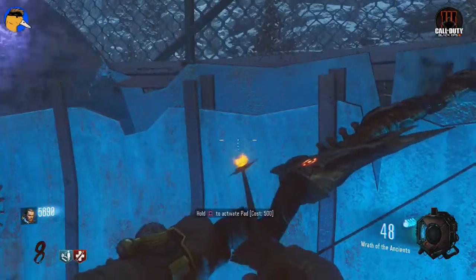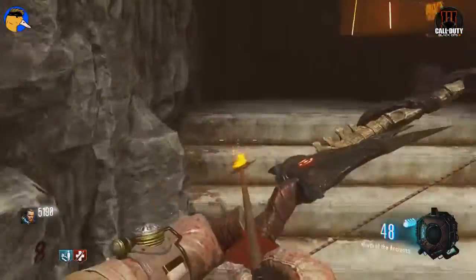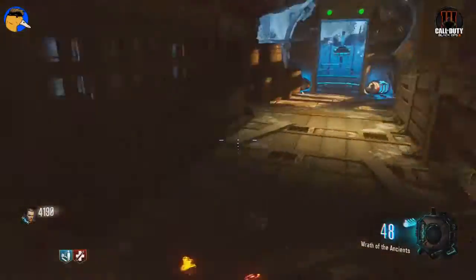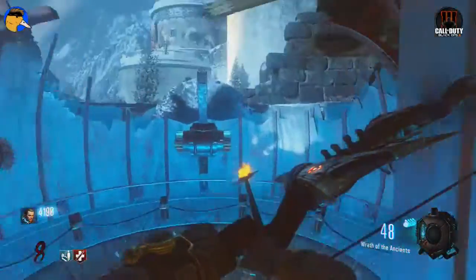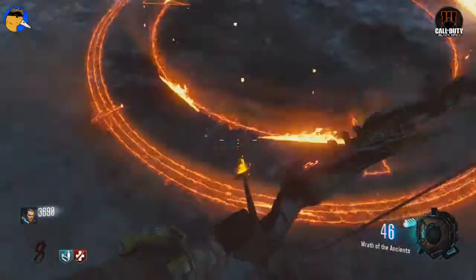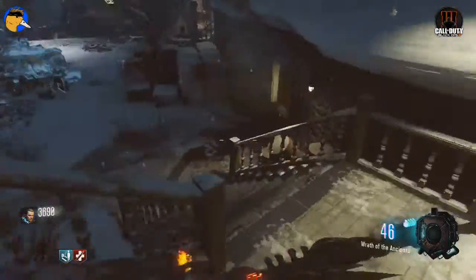Once you get the big fireball in the air, you're going to want to make sure you've already used all the launchers. Once you've used all the launchers, whenever you use the launch pads you'll see these glowing orange circles. They'll only show up when you're in the air, so while you're in the air you have to shoot these circles mid-air.